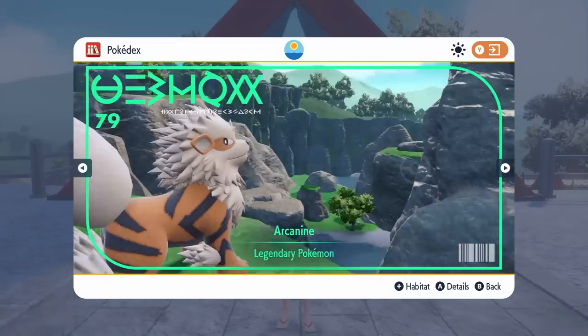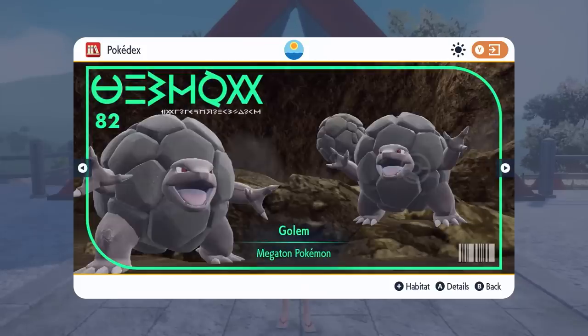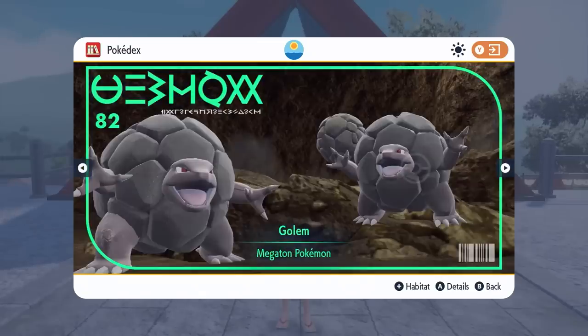We have the Arcanine line coming in from Scarlet and Violet and a debut for Scarlet and Violet for Geodude, Graveler and Golem. Again, Golem is another Pokemon that needs to be traded to evolve from Graveler, but it can appear in five and six star Tera Raids as well. So do look for it there.